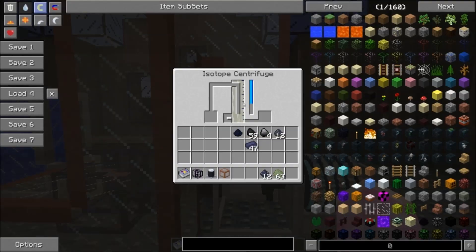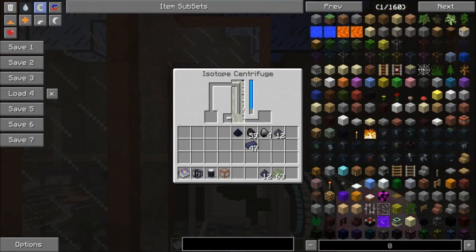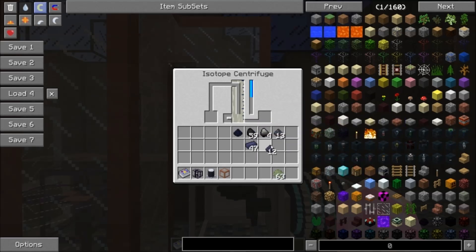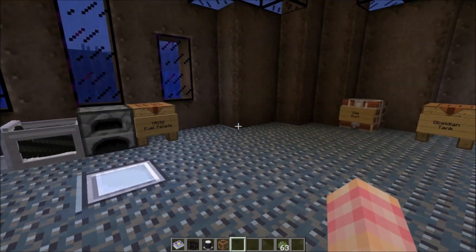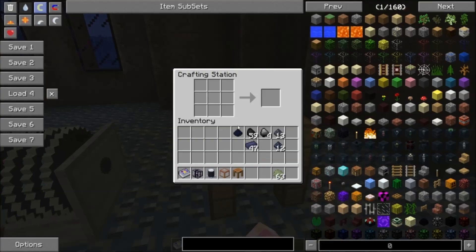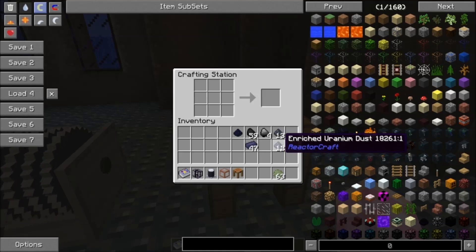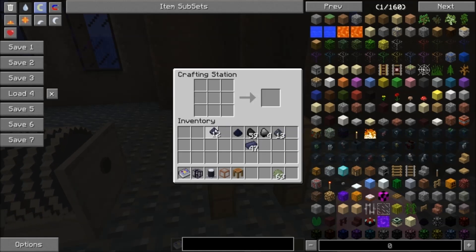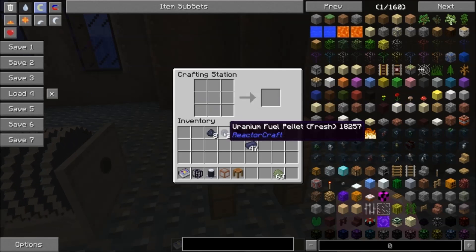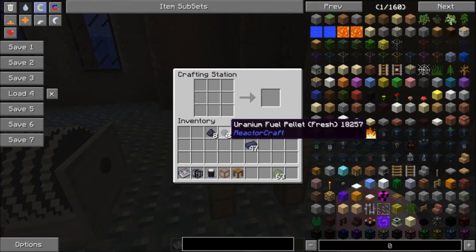You would have to just let the isotope centrifuge run — maybe build two of them, give more power, run these things for a long time to store up a good amount of enriched uranium. Now we've got this enriched uranium dust — what do we do with it? I'll grab a crafting station. Four enriched uranium dust will give you two uranium fuel pellets — these are fresh pellets. These are the fuel pellets that you will put into the fuel core for your nuclear reactor.